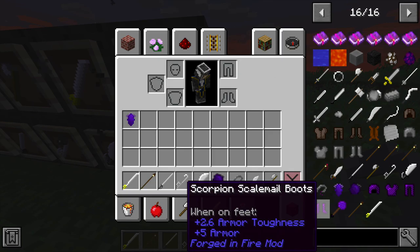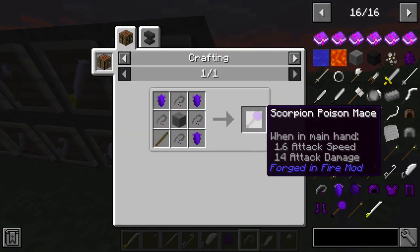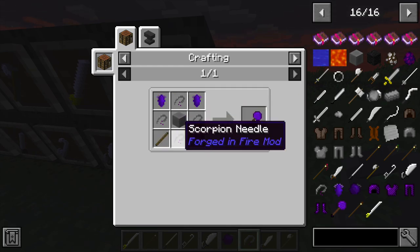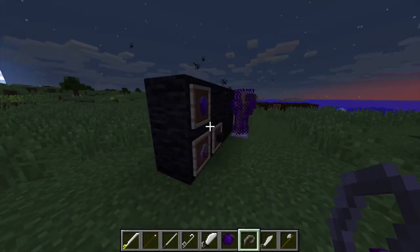There was one weapon that was left out for some reason. There's the scorpion poison mace, which is made from scorpion scales, scorpion needles, and a steel block.